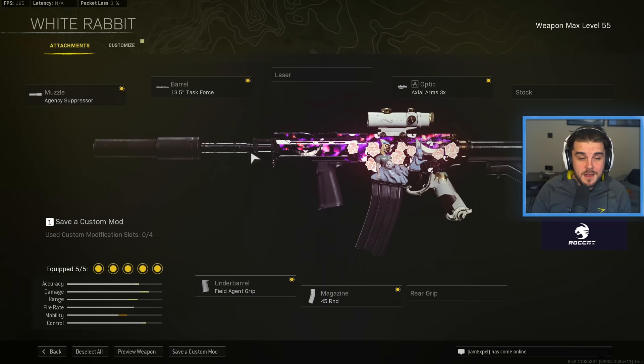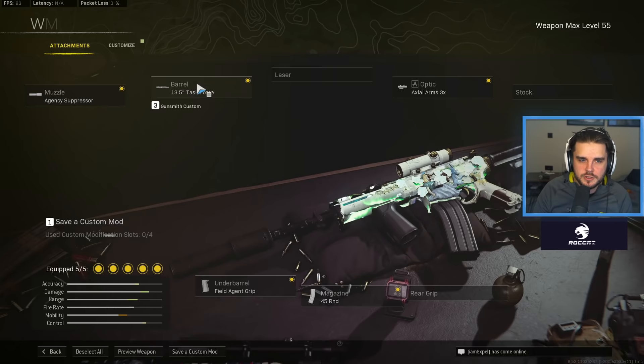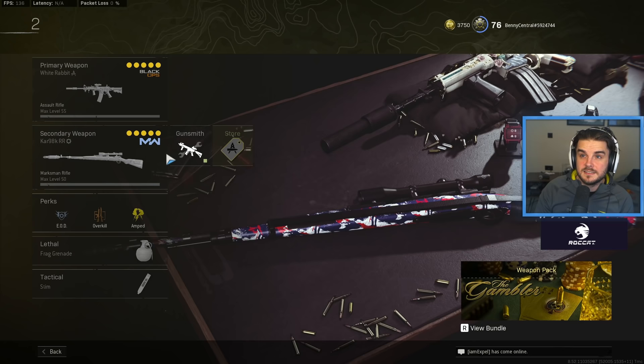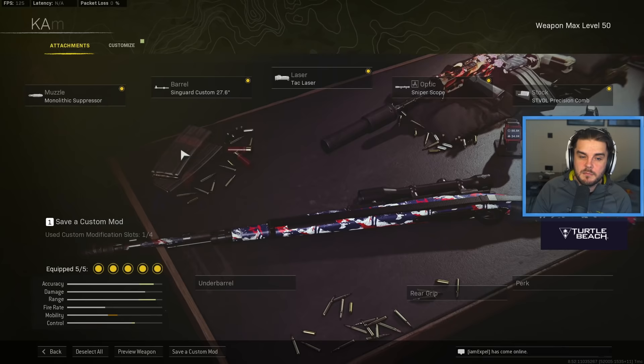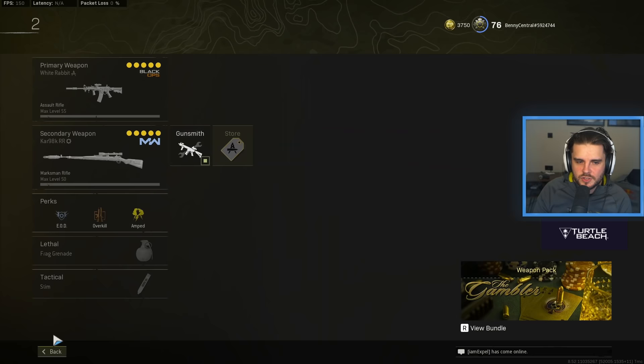For the XM4: the muzzle is the Agency Suppressor, the 13.5 inch Task Force Barrel, and the Action Arms 3x optic — remember to change your reticle to whatever you prefer. Field Agent Grip and the 45 round mag to wrap that up. I tend to use this as a sniper support assault rifle because it's got a really good fire rate to take people down at close range. My sniper of choice is the Kar98k. The Swiss has a slightly faster fire rate, but the aim assist on the Kar98k is much stronger, making it easier to get consistent headshots. Monolithic Suppressor, Syngard Custom 27.6, Tac Laser, Sniper Scope, and the ST Vault Precision Comb Stock.